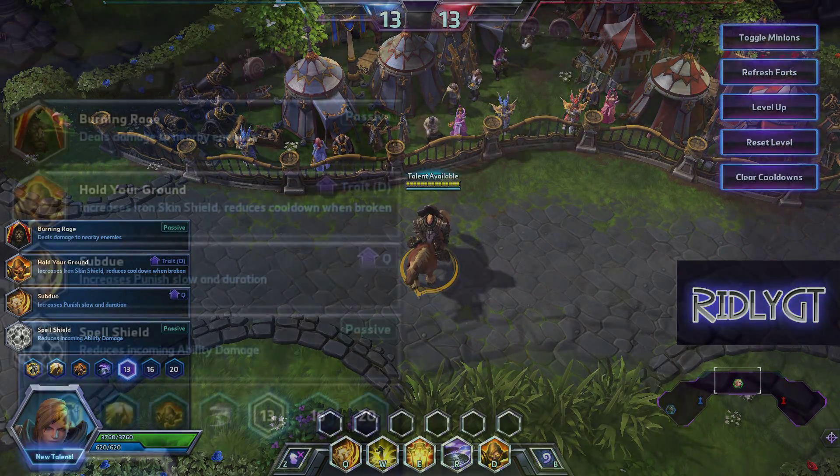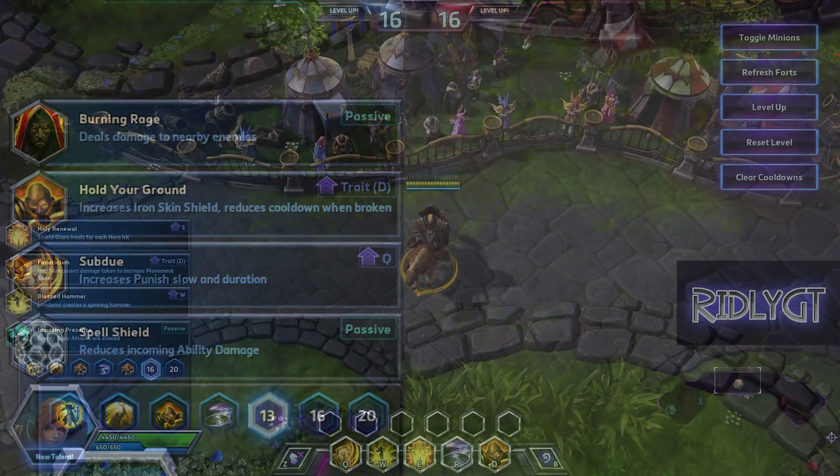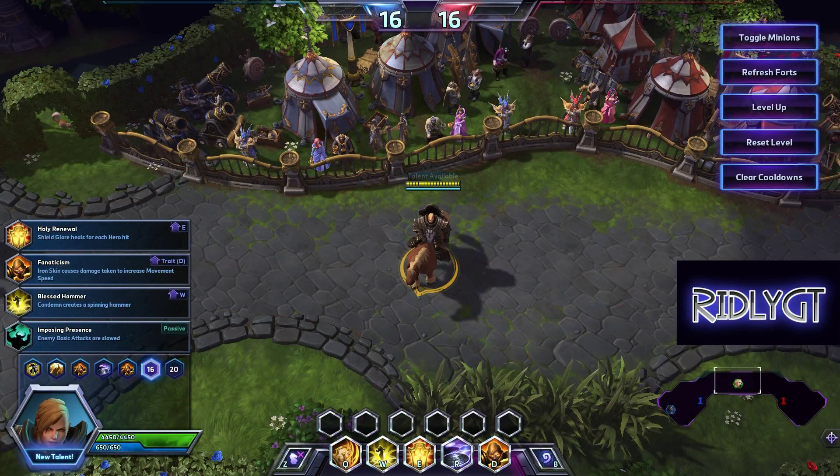At tier 13, most people are going to pick up Burning Rage, and for experienced players I'd strongly recommend that. But for newer players you really want Subdue. This extra slow — up to 80% on a decaying slow for an extra second — is really going to make a huge difference. It is a noticeable difference and will be absolutely great for newer players trying to chase down enemies.